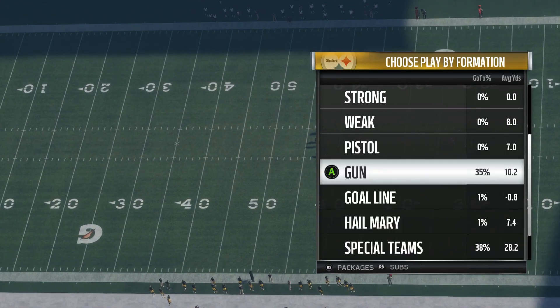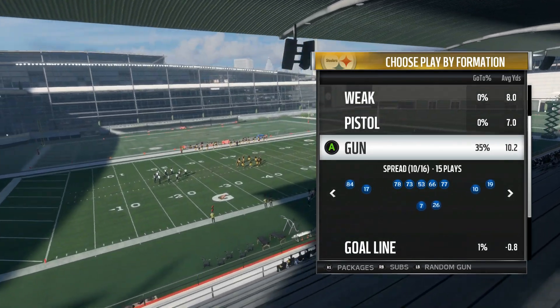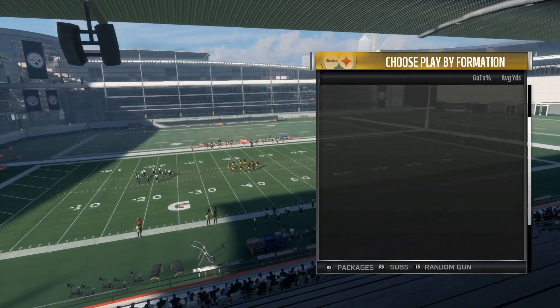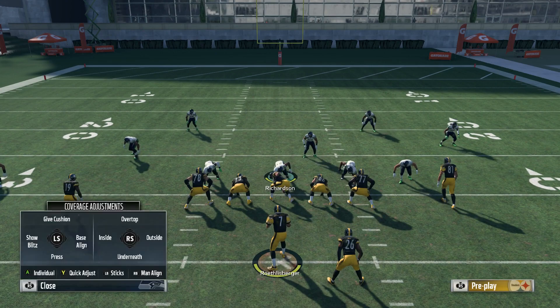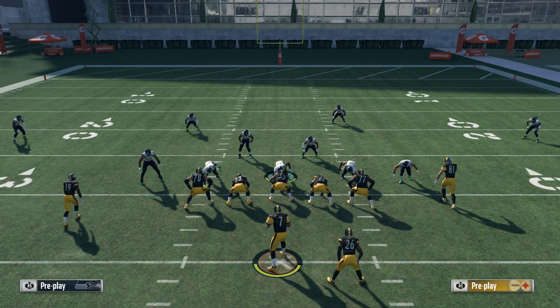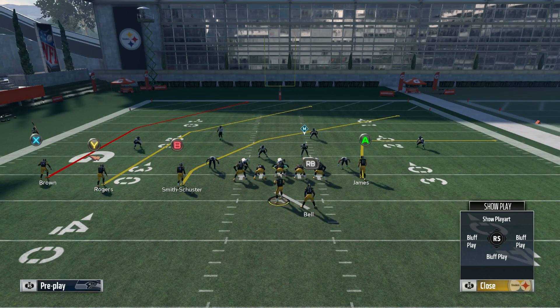We're going to be going over one of the tougher passing plays in the game this year. It is out of the Trips Tight End Flex formation and the play is called PA Shot Crossers. If you watch any of the tournaments, you'll see a few guys run this — it's a pretty popular play in the tournament community. It's not something everybody runs but it's sprinkled in from quite a few people. The main thing you're trying to do on this play is hit the B receiver, because unless there's any type of cloud flat on the field, that B receiver is going to get wide open and have to be user guarded.